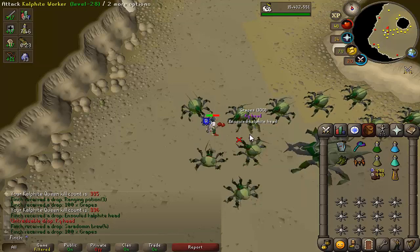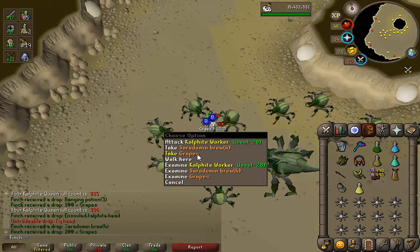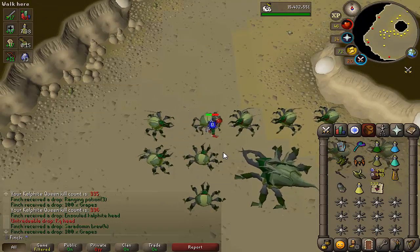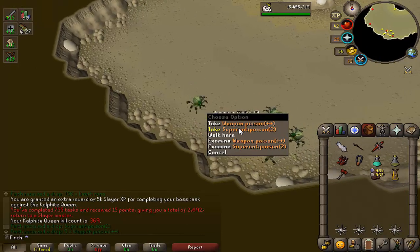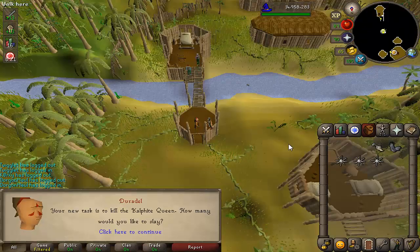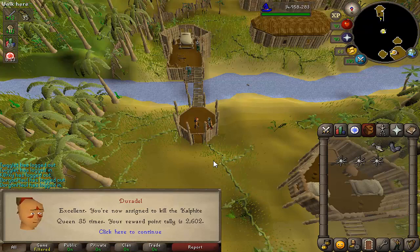Well the Kalphite Queen head luck continues — that is another one. No idea how many of these I've had but might even be close to 10 now. There we go, that is the last kill of the task. Let's go and get ourselves another KQ task, hopefully the max of 200. Strangely enough we've got another boss task and it's Kalphite Queen, so we'll go for another 35 which will take us to 70 total for this episode. I was hoping to get a normal KQ task, but that'll do just nicely.